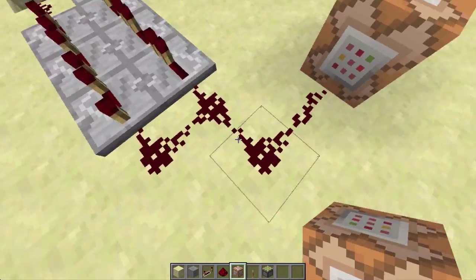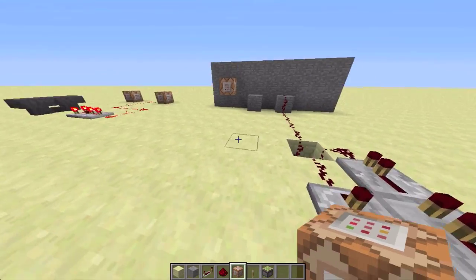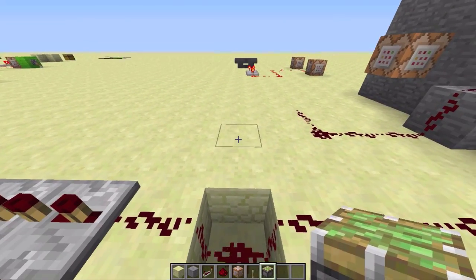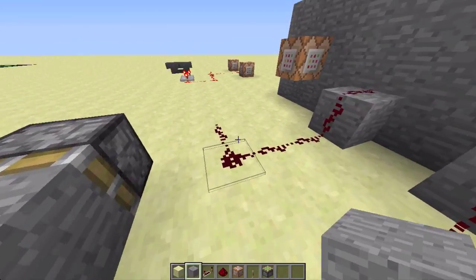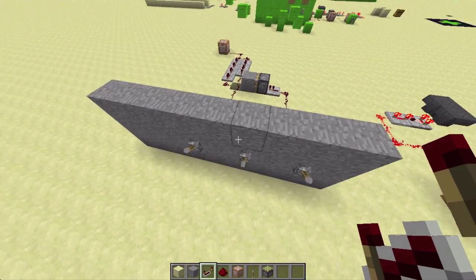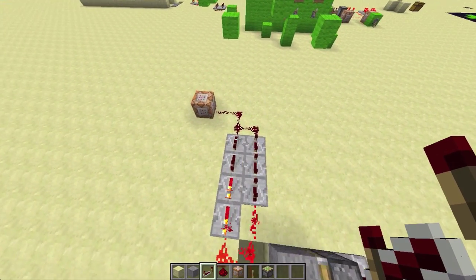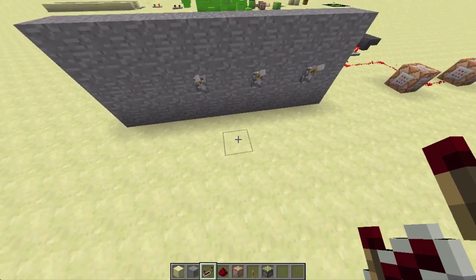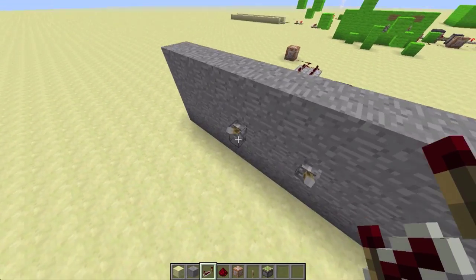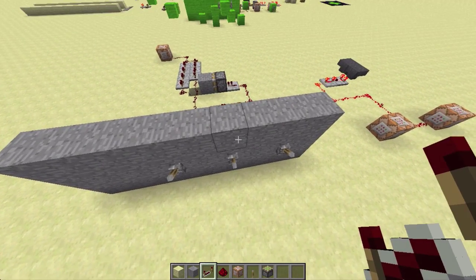This adds time so every time it goes around one second, it adds another second to the board. Now for the stop, go out a little bit and place a piston with a block of your choice to cut off the signal once you're done. Wrap it around and place a redstone repeater into the back of it, so when you flip this lever it stops the signal. Let's test this out - that seems like about a second. Flip this lever - it's stopped. Flip it again - it's still going. Flip the lever to stop it.